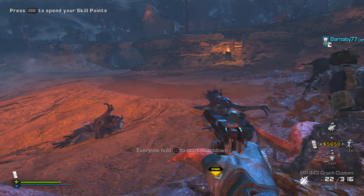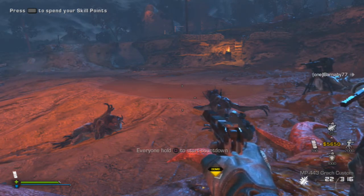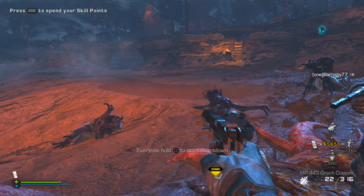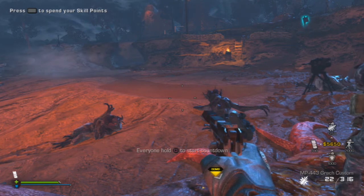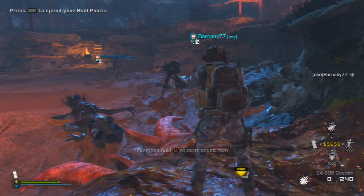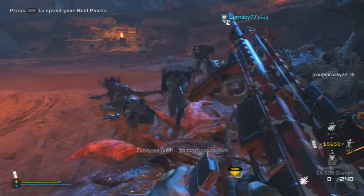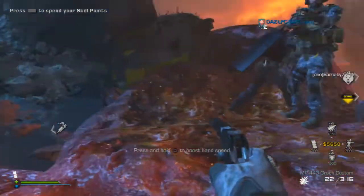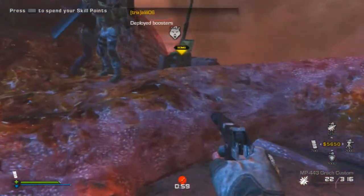Another quick tip - in the game there's gold camos you can unlock. If you want to get it without putting a million attachments on your gun, if you find two of the same attachments, like a muzzle grip, and you've equipped that to your gun, if you find another muzzle grip, just keep swapping them over and you'll get the gold camo quick time.